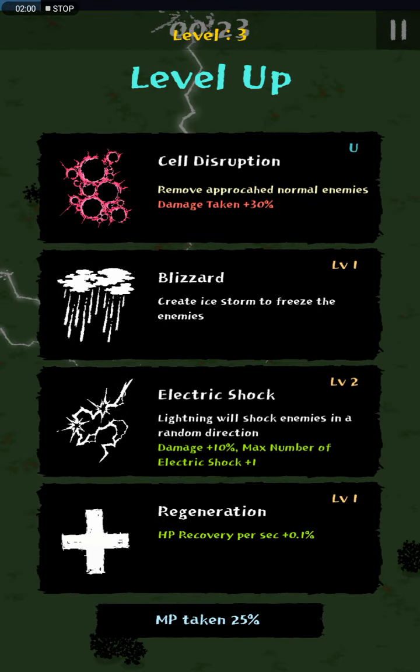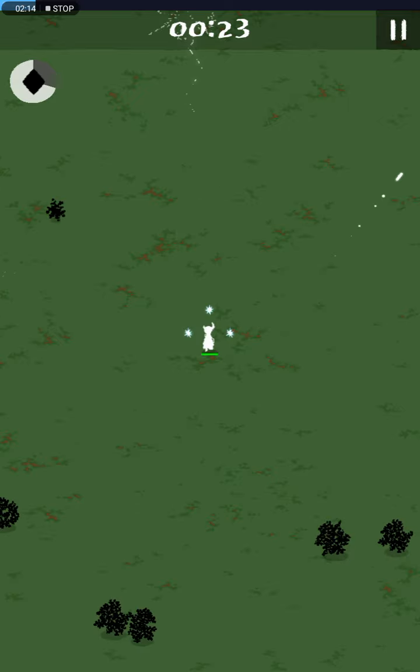We got a unique ability: Cell Disruption — removes approaching normal enemies, but I take 30 plus damage. It's good, but I think I'll take Electric Shock. It's just like the lightning thing you've seen.